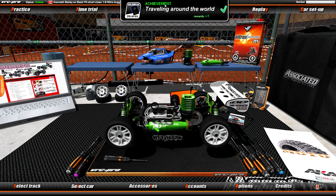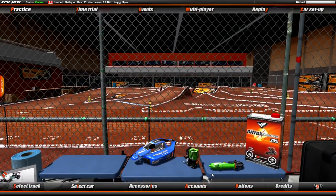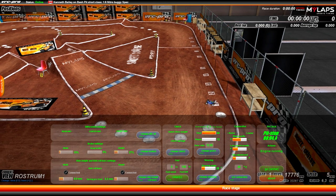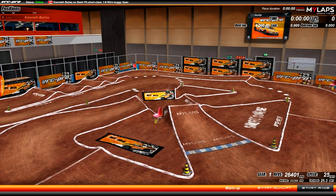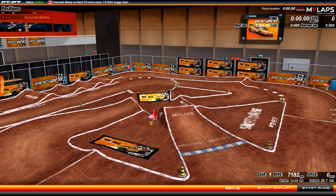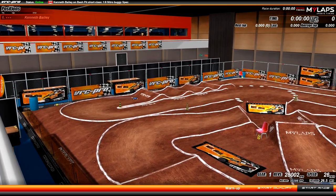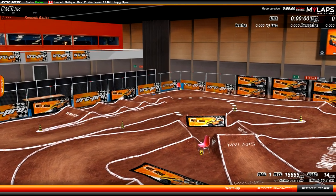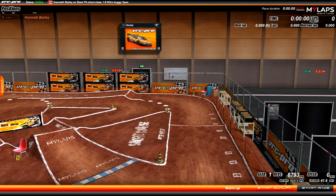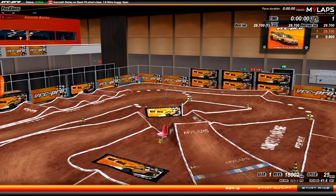Oh look, I got an achievement for traveling around the world! Now we're using Nitro buggies, which is going to be loud once again. I can definitely feel the difference between this and an electric vehicle. It doesn't have a reverse gear because it is nitro. We're currently playing with a buggy on a bashing track turned into a racing track, and it's not going too well. Pretty much everything besides short course trucks I cannot control for some reason.